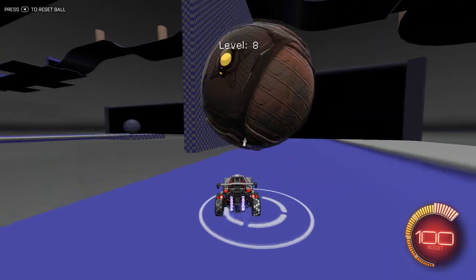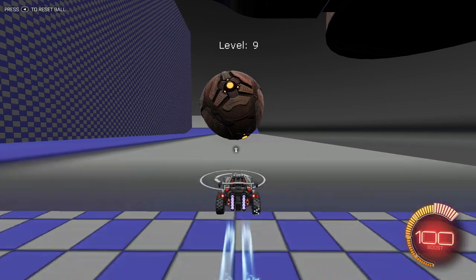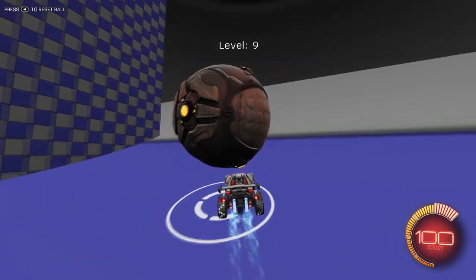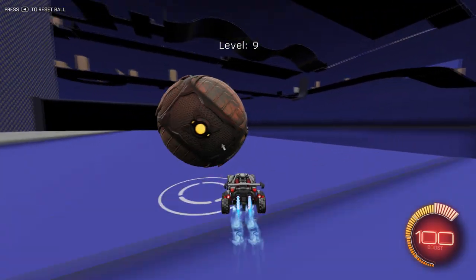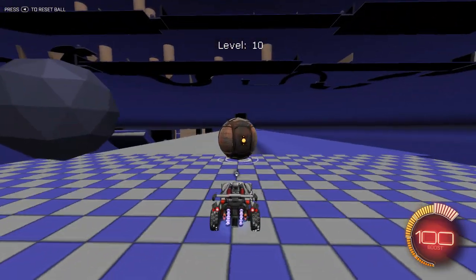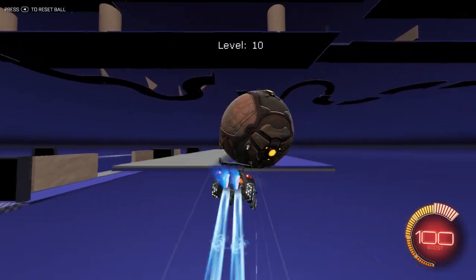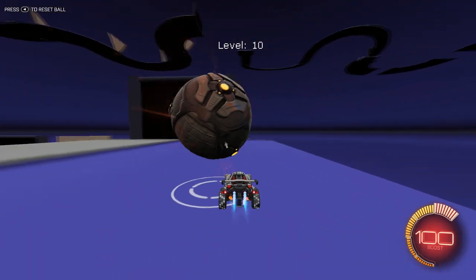Number nine is probably one of the most difficult ones to master — you have to bring the ball up a hill and back down without dropping it, securing it all the way to the end. Now on number ten: you pretty much want to carry it all the way to the edge, double jump, recover, catch, and bring it to the goal — and you made it.